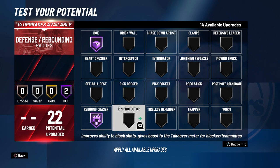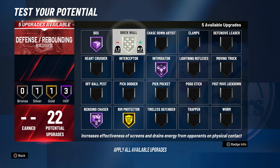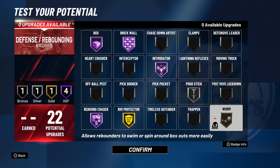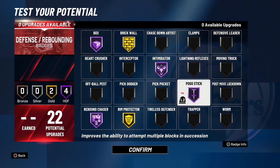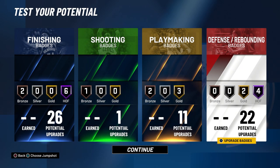For defensive badges, go with Box Hall of Fame, Rebound Chaser Hall of Fame, Rim Protector Gold or HoF, Intimidator Hall of Fame, and Brick Wall HoF if you set screens. Put Pogo Stick at least Silver — it's great at HoF but silver is fine. For bronze, use Post Move Lockdown against post spins or Worm if you get boxed out frequently. You can also drop Brick Wall if your guard runs isos to free up extra badge slots.